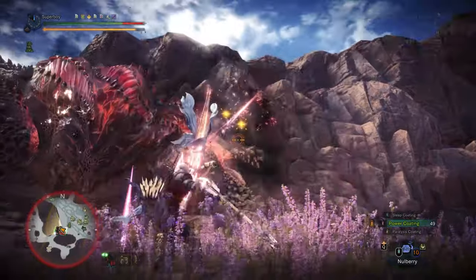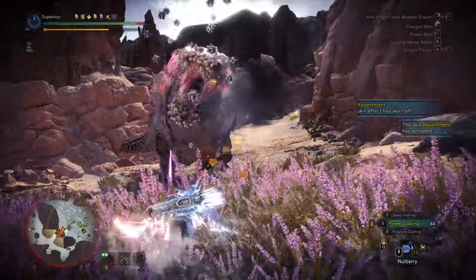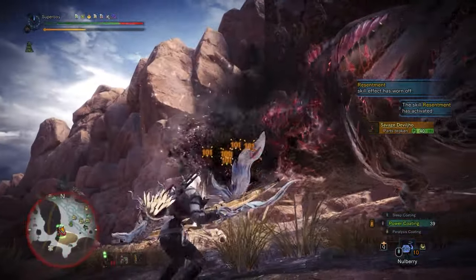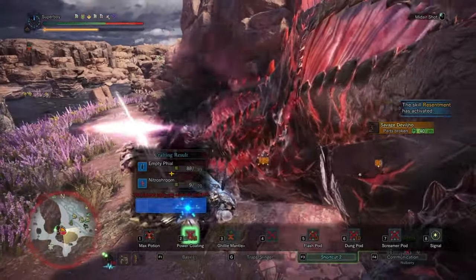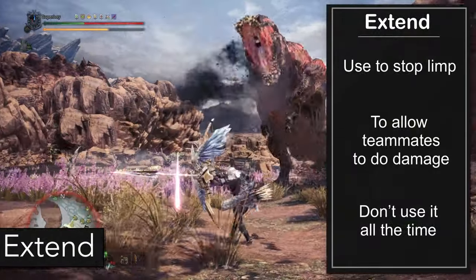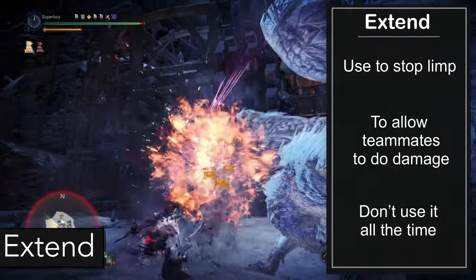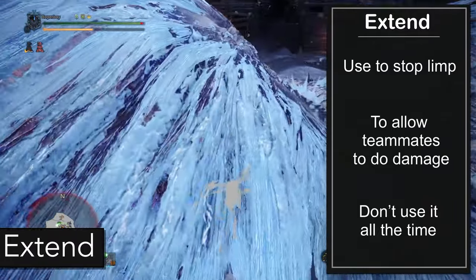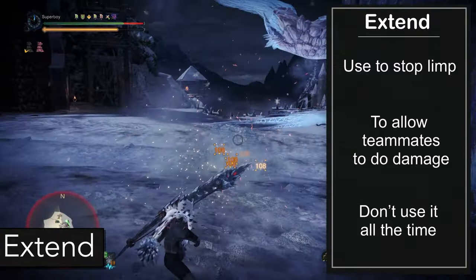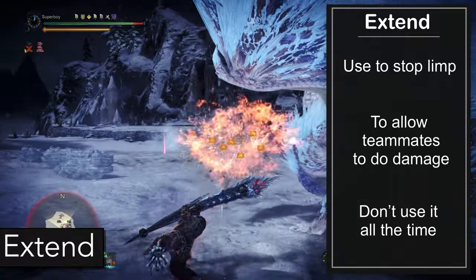There are more combos you can use, but those are variations of the same combos, so I'll leave you to experiment and find those variations. There is one more thing you can do with the claw: when the monster is claggering, you can use the claw to extend the duration and let go right away to deal more damage. While I don't recommend it most of the time, it's useful in some situations — for example, if you're trying to stop a monster that is limping or flying away, or in multiplayer to allow teammates to do more damage. If I choose to do this, the best combo after you let go is Quick Shot, Rapid, Rapid, Power — it's just the best timing.